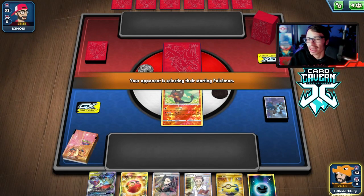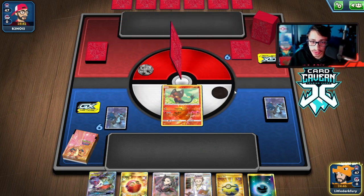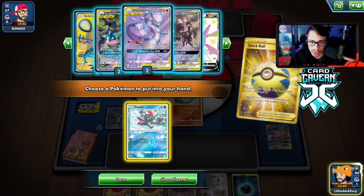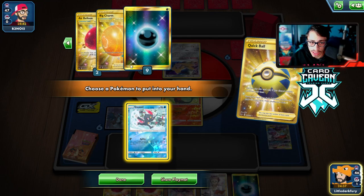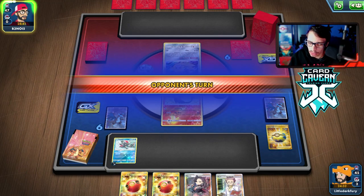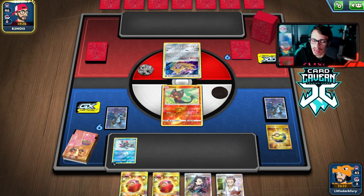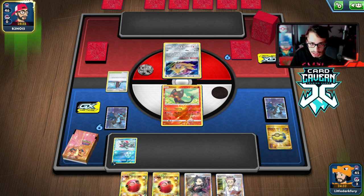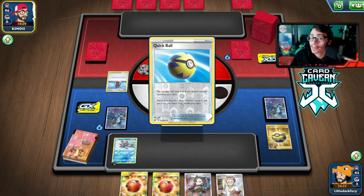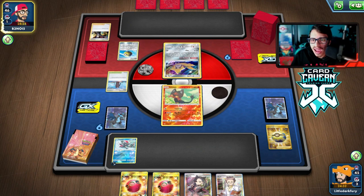We just need to get a Rare Candy and an Incineroar. It's not asking for too much. They opened Jirachi though. Let's grab Sneasel - we have all the Incineroars and all the candies, so the gang's all there. We just need to draw well. I'm going to hold the hand since we can Cherish Ball for Weavile and maybe Mewtwo or Incineroar. Looks like we're actually up against Rapid Strike Urshifu.